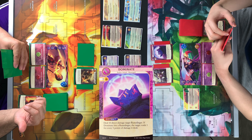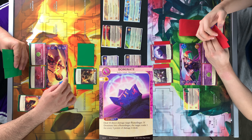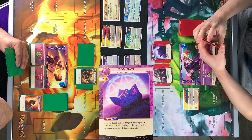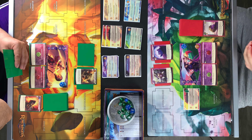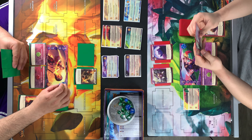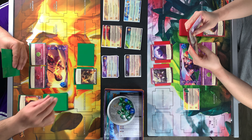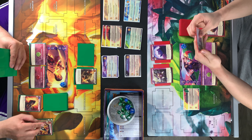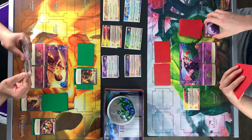Dominate — deal ten direct damage to target runeslinger. Wait, wait — you hit one light so that will be 19. Deal ten direct damage to target runeslinger, and if I hit, the target voids one for every five points of damage dealt. So ten — that will be nine. Voids for every five points, so two. One, two.